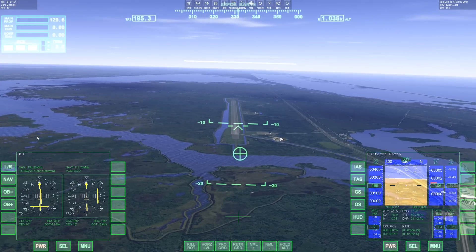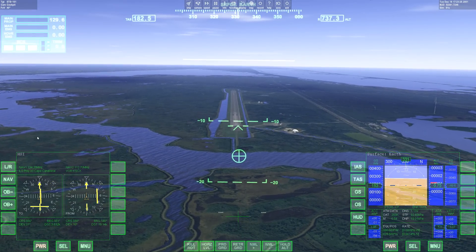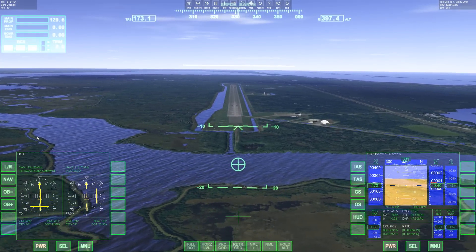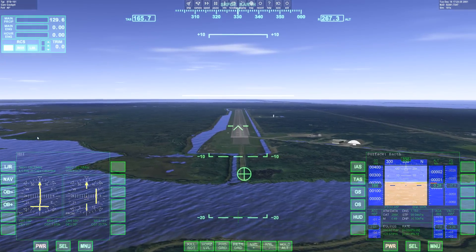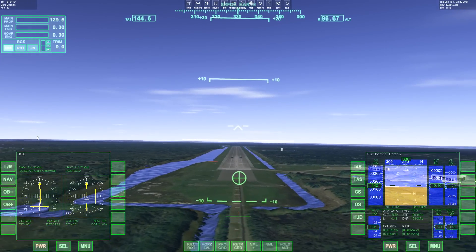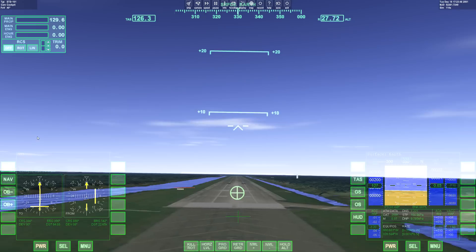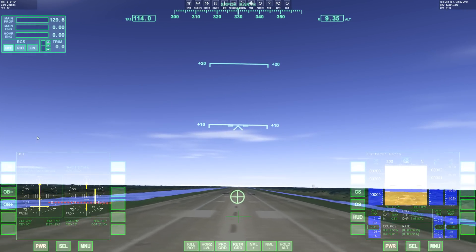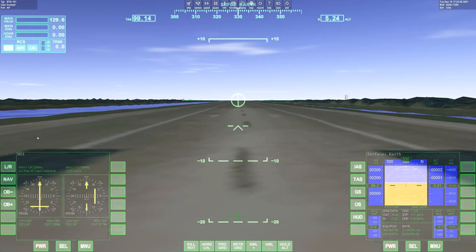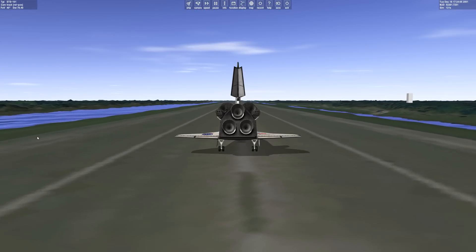Speed brake deployed — that would be good because that's what I pushed. Gear deployed. Speed brake deployed. Yes! Look at that — the gear is actually deployed. I didn't get the audio feedback the first time, but now it works. The problem was, as I flared, I couldn't really see my descent speed. So that landing was way rougher than I would like. Still, it was a landing. That's pretty cool — given that I haven't had a huge amount of practice landing the shuttle, I'm totally guesstimating my way through this.